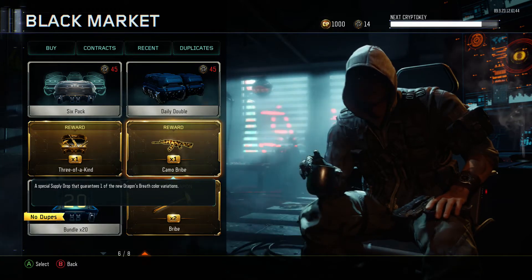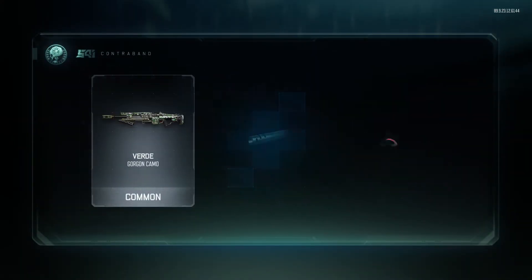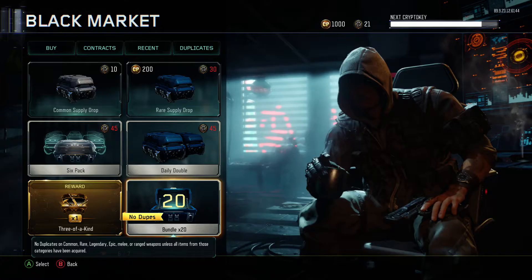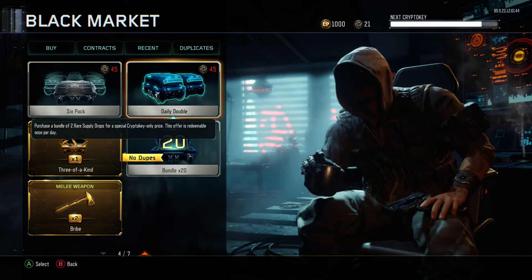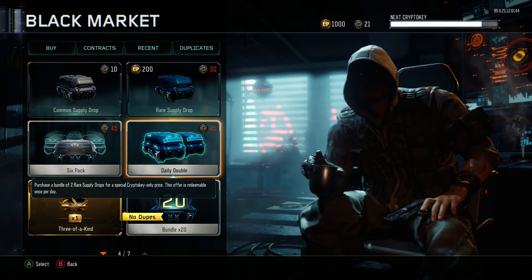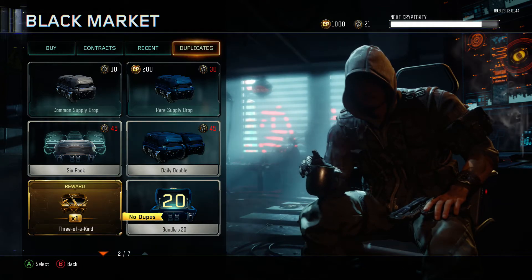I want to open up the camo first — the camo drive — see what we get out of this. I kind of wanted the green one, but we got the purple one. Doesn't matter, I think there's only two so if I earn the other one I should be fine. I also heard that people have been getting duplicates from these new no-dupes rare supply drops.